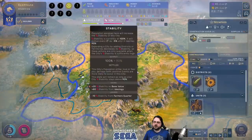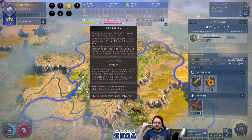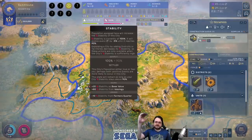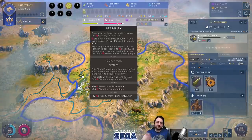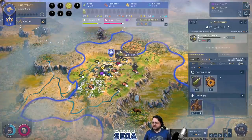Our stability is currently at 100%, but the resting or trending point is around 90. We have a minus 10 right now because we built an extra district, so stability is going to drop every turn until it hits 90. We'll want to do things to increase it — as it drops we'll start getting penalties. If it gets really low we can't build districts and the city might revolt. Right now we're still fine. Next turn we'll be able to build that other outpost, which is going to be nice.